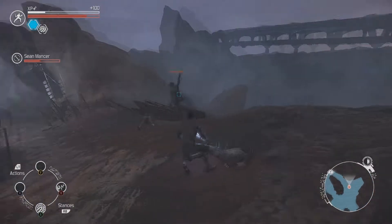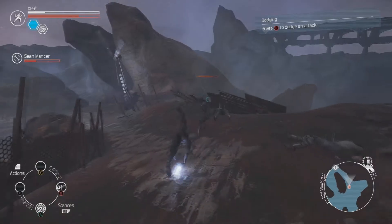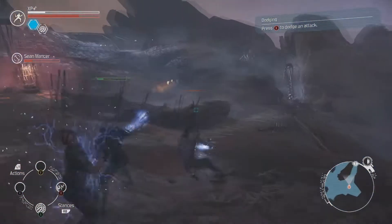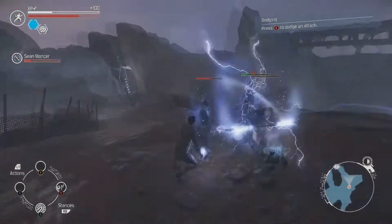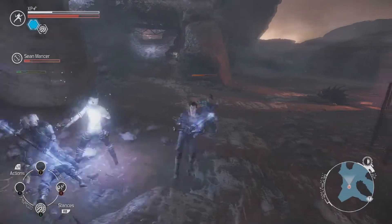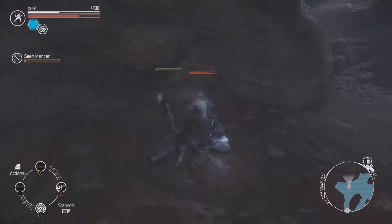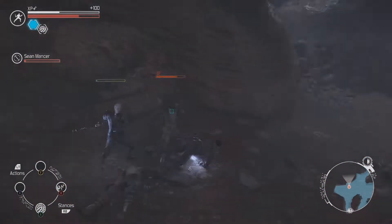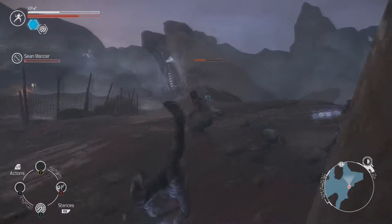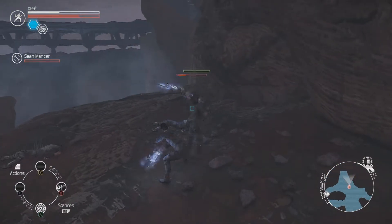I'm kind of concerned about the electricity stuff. Two on one is somewhat... you know. I'll help him. You told me not to kill him - you just smacked her in the face. So you have guns to finish him off? Is there an option for me to loot them? Yeah, okay, there's an option. I can loot them.